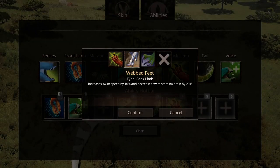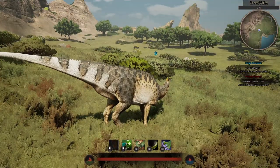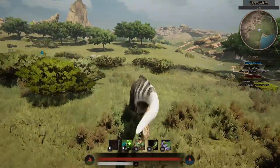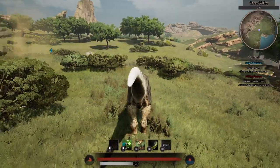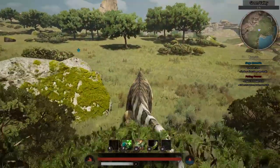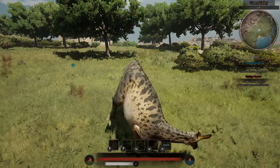Up next is Wet Feet, which increases your swim speed by 10% and also decreases your swim stamina drain by 20%. And lastly is a new ability called Rodeo Kick — a powerful kick that spins in a circle and causes knockback. The Rodeo Kick can be used while stationary or while walking, but cannot be used while running. However, you can immediately stop pressing shift and use it right away.